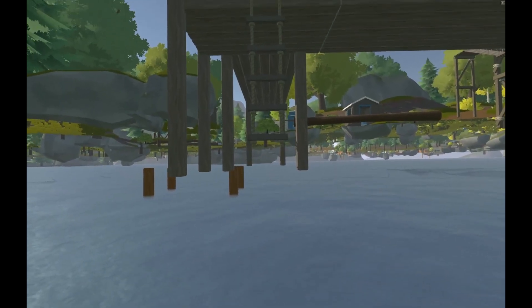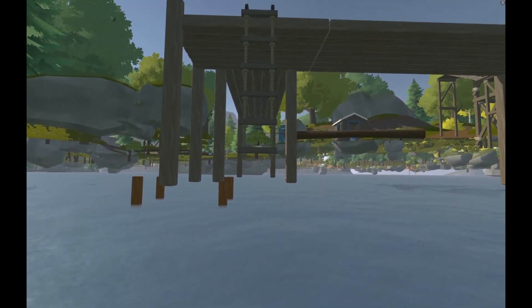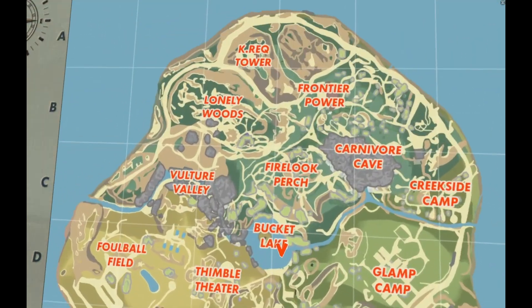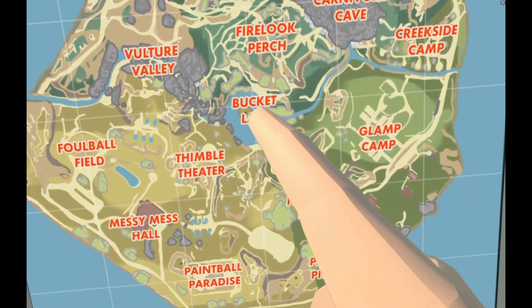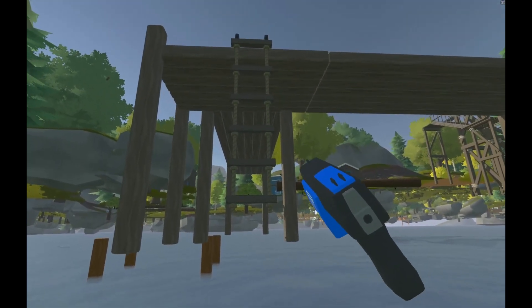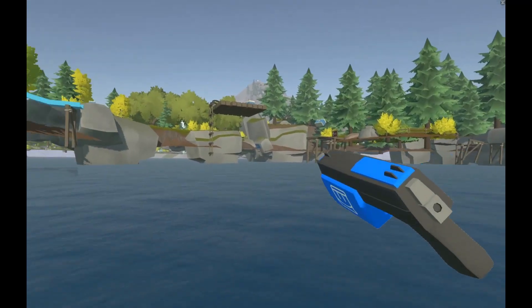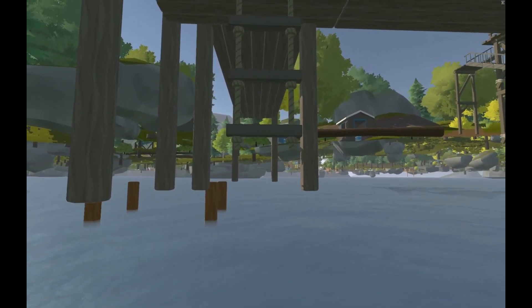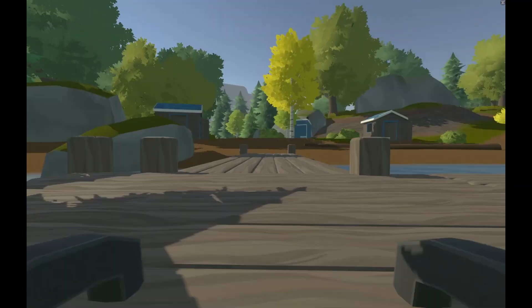Sometimes, due to unforeseen circumstances, you might find yourself under the map. If so, look at your map and head to the location at Bucket Lake. Here, there are two ladders. If you're in walk mode, simply jump into it, or if you're in teleport, just teleport into it. By doing this, you can get back up into the map.